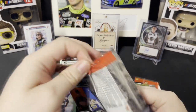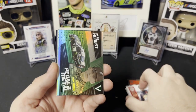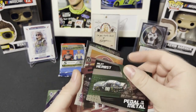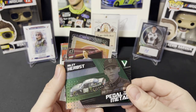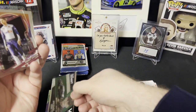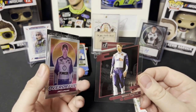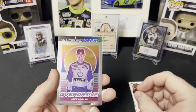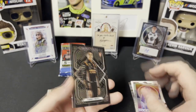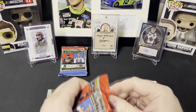Second pack: we have Timmy Hill Chronicles, a Riley Herbst Pedal to the Metal green — which goes really nice with that Monster 98 Xfinity car — a Clearly Donruss Denny Hamlin, an Overdrive Joey Logano, and a rookie Obsidian Sammy Smith — those are always silver and shiny.